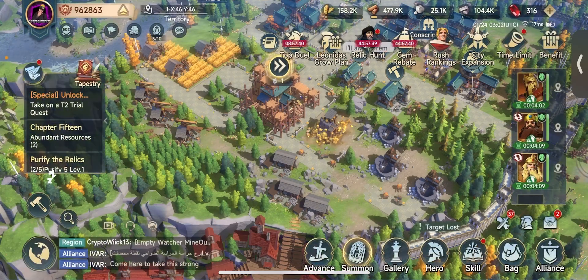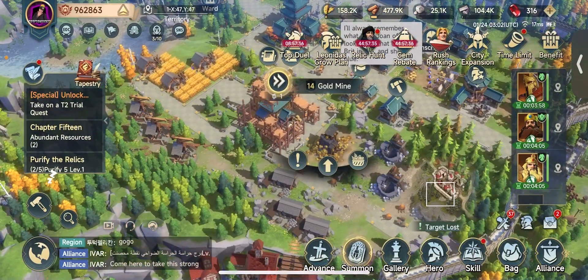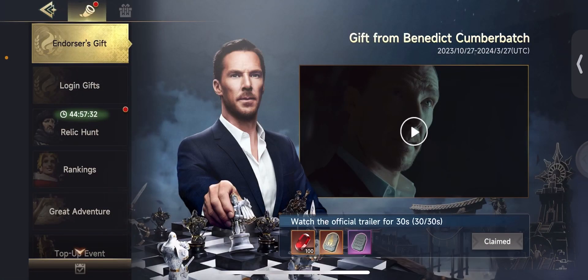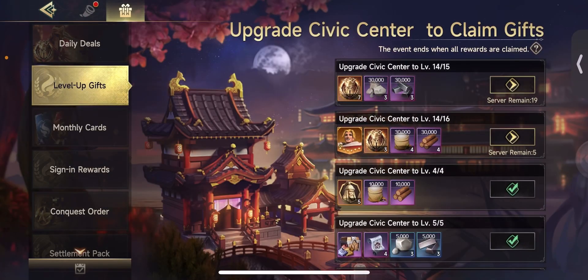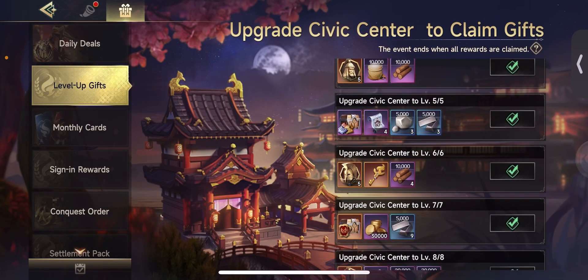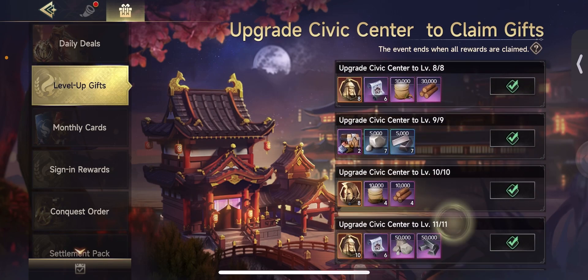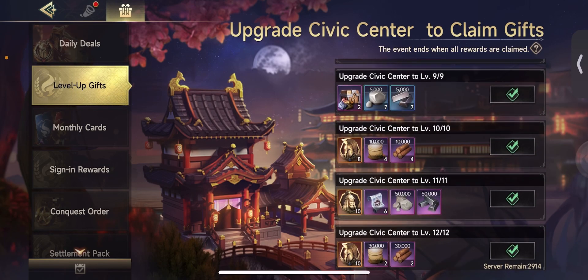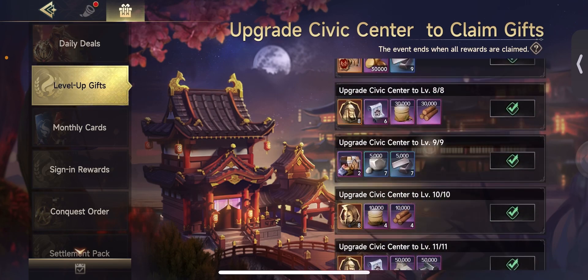As far as gold goes, I don't think there are too many ways to get gold. You can obviously get gold from the gold mine, and in one of these events - the level up gifts - I believe you get gold through some of these. See here you get some gold at level seven, you get a little bit of gold there.